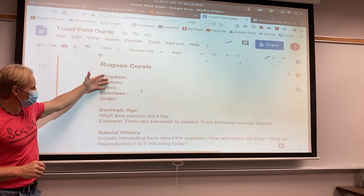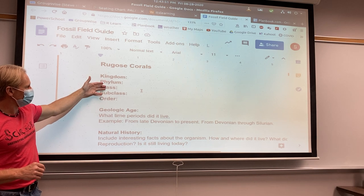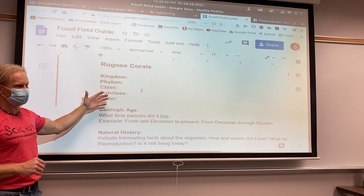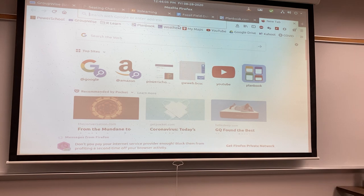What you need to come up with — I gave you the information you need to find. So you're going to put their kingdom, their phylum, their class, their subclass, and their order. This is really easy to do, especially if you have Wikipedia. So let's give this a shot and go to Wikipedia.